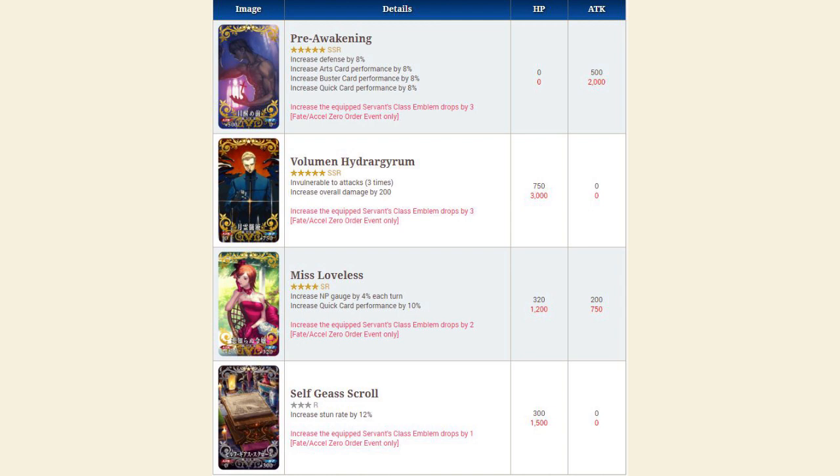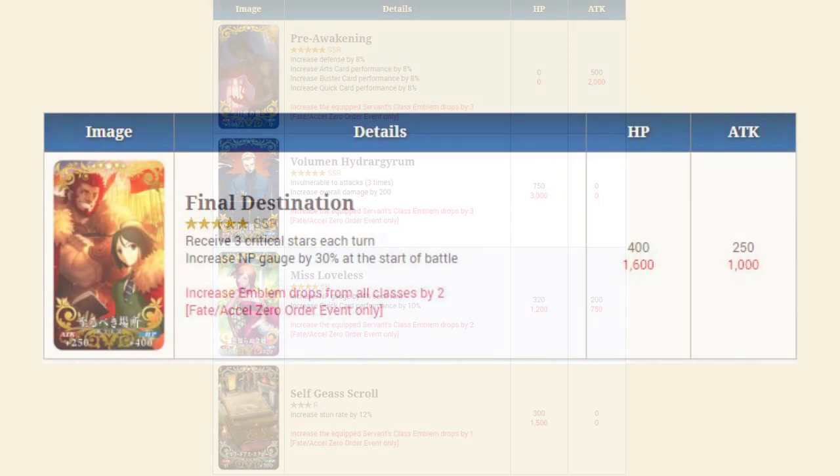The last gacha craft essence is Volume Hydragum. It is a five-star craft essence that grants invulnerability three times and increases overall damage by 200. It also increases emblem drops by three for the event. If you limit break it, it'll increase the damage bonus by 300 and the drop rate by four. This is possibly the best craft essence in the event — it's a very strong defensive craft essence. A lot of people have been asking what craft essence works defensively for Jalter or Kualter, and the answer is this.